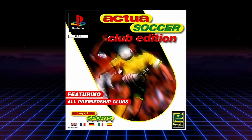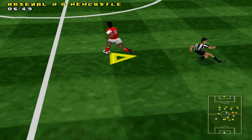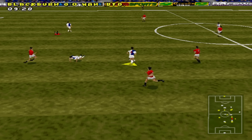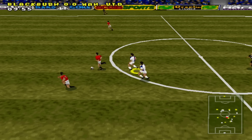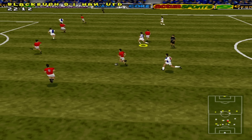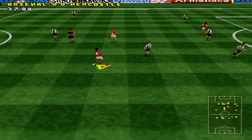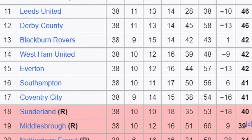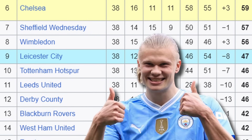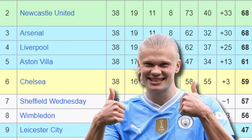One thing worth mentioning about Actual Soccer is that all of the teams are international. If you wanted to play with your favourite club team, well, you couldn't — not until Actual Soccer Club Edition was released anyway. It came out in 1997, and everything in this game was exactly the same as the original, apart from one big difference: the 44 international teams previously used were replaced with the 20 club teams who played in the 1996-97 Premiership season. This also meant that if you were a Man City fan back then, you still wouldn't be able to play with your favourite team, because Man City were in Division 1 for that season.